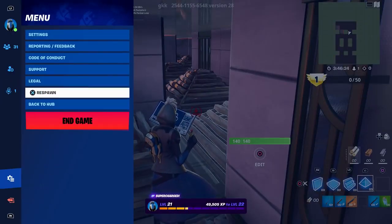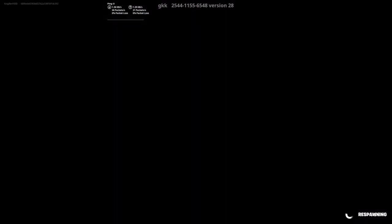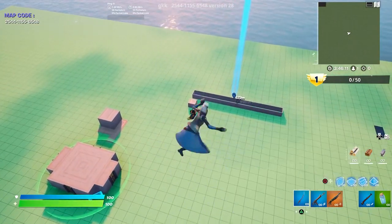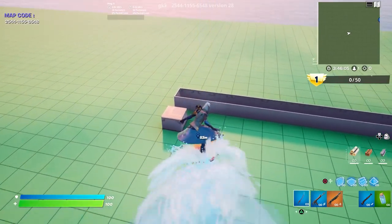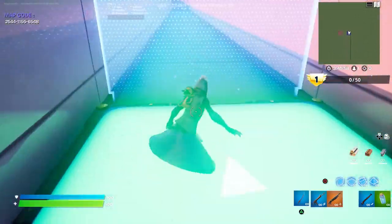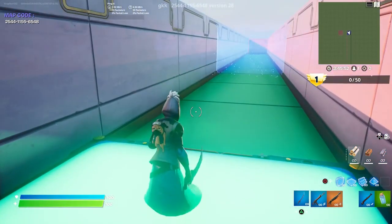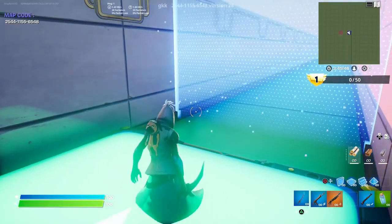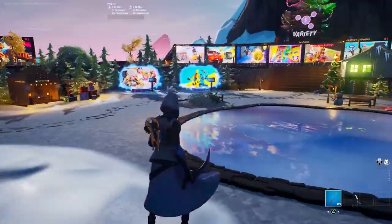As soon as you put everything on the floor, press the pause menu and click on respawn. You're going to be falling from the sky and come to this location right here — it's very simple and easy. Just stand right over here and you should start getting some XP. I think I've already reached my daily limit on this account so I might not get it — let me know if this one is working for you.